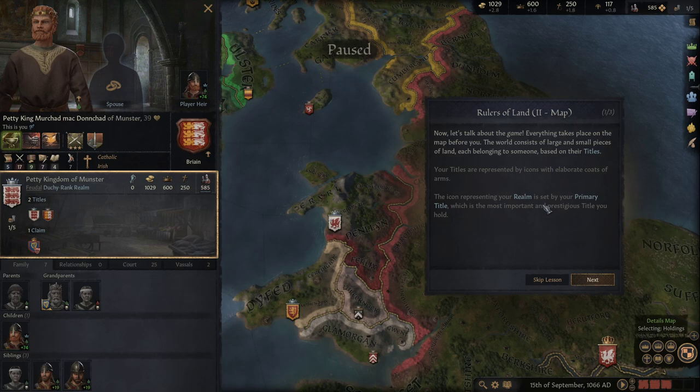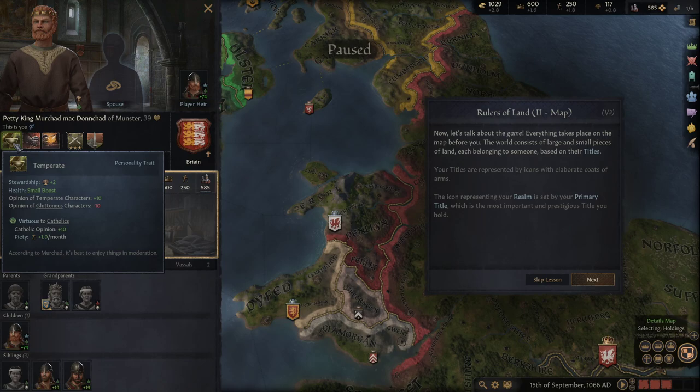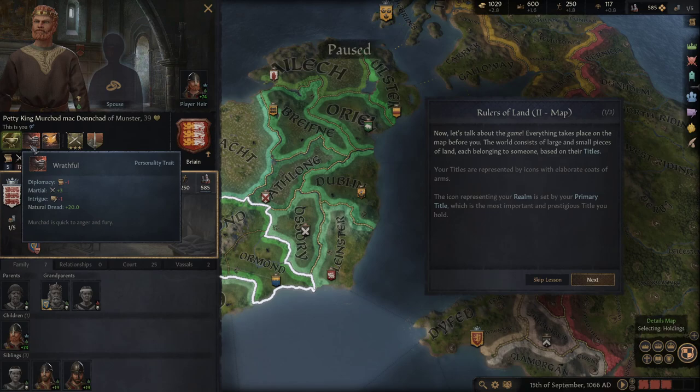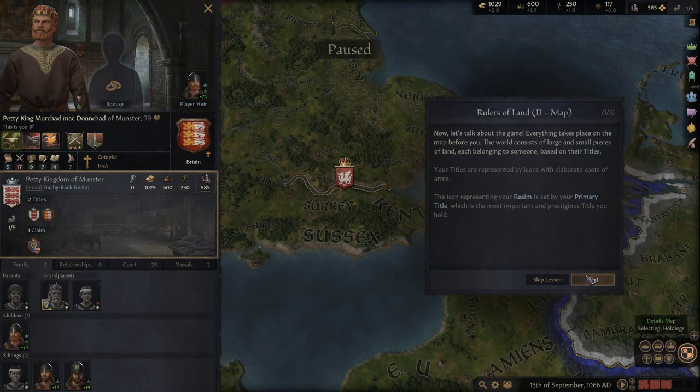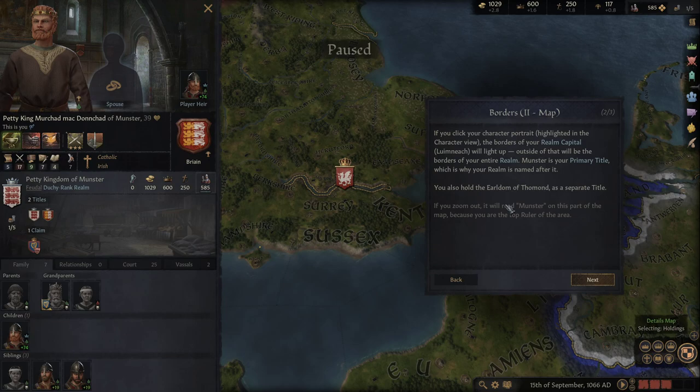Everything takes place on the map — the world consists of large and small pieces of land each belonging to someone based on their titles, represented by icons with elaborate coats of arms. The icon representing your realm is set by your primary title, which is the Petty Kingdom of Munster. My character is temperate, impatient, and described as a flexible leader.